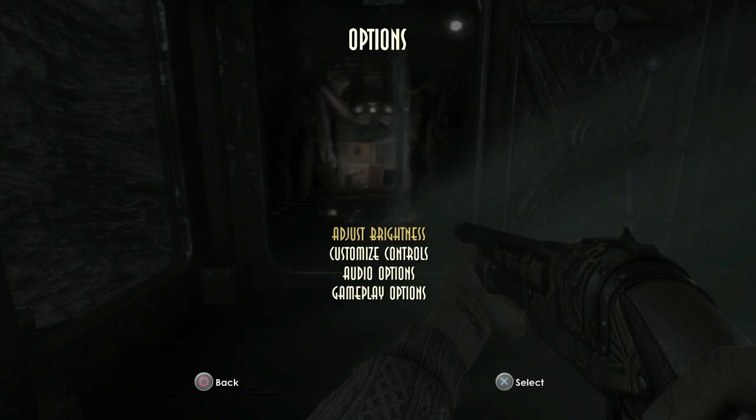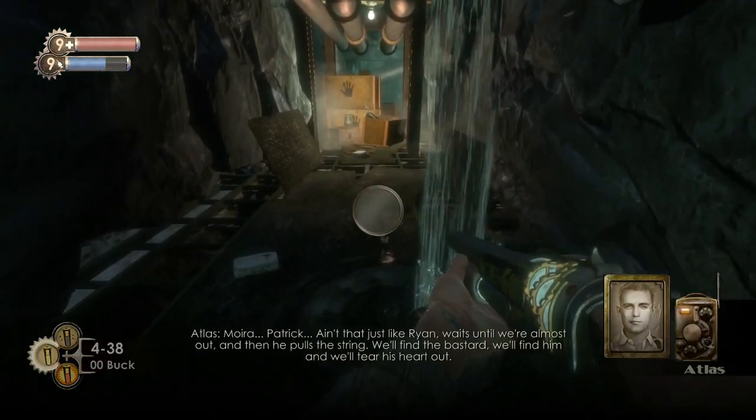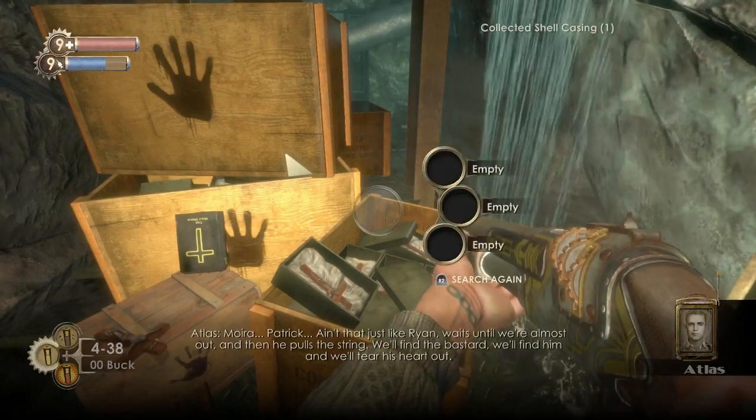I'm just checking here that the Vita Chambers are turned off still, because apparently it can flip. So make sure you do that every time you go to a new area or have loaded the game up.